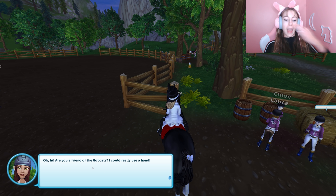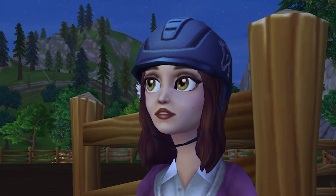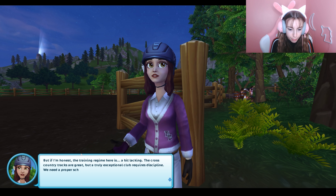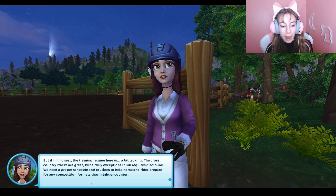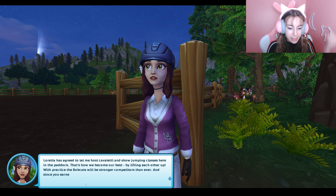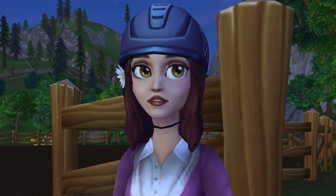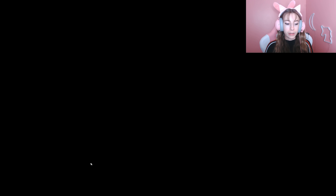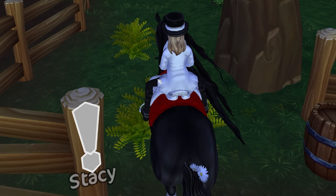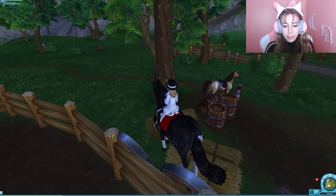Oh hi! 'Are you a friend of Bobcats? I could really use a hand. Find the missing cones around Moorland. My name is Stacy and I just moved to Moorland. Since I used to be in a riding club with Loretta's cousin Eliza, she's invited me to join the Bobcats. The training regime here is a bit lacking — a truly exceptional club requires discipline, proper schedules, and routines. Loretta has agreed to let me host Cavaletti and show jumping classes in the paddock.' Okay, I don't know what a Cavaletti jumping show is — you guys probably know more than me.